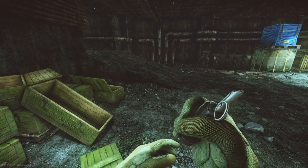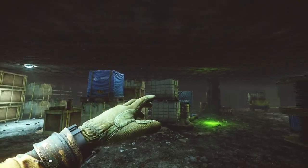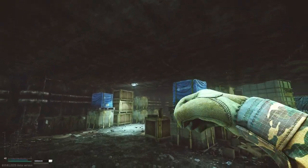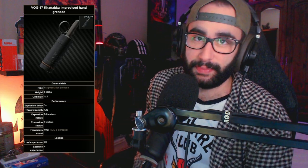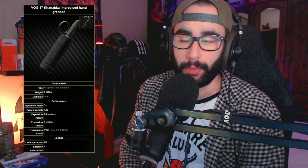The VOG-17 — the handheld weapon of mass destruction. Today we're going to be talking about the VOG-17 and how to stockpile these. These things have a short fuse of basically three seconds, so the moment you throw it, three seconds later it's going to go boom. These things are pretty nasty. I prefer using the VOGs over RGDs and F1s — they do have a smaller explosion radius, but they get the job done a lot quicker. There's not much room for people to run away once it lands.